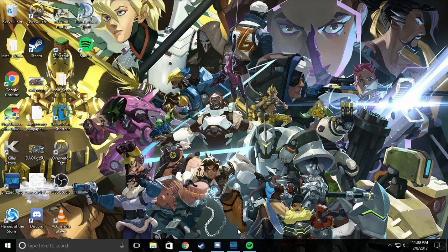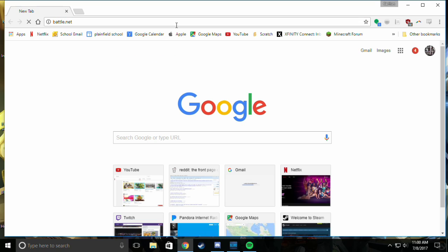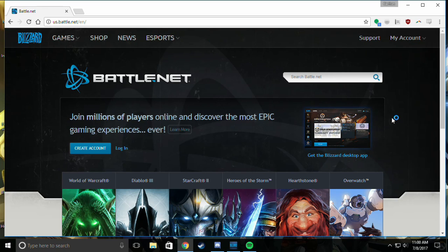The first thing you'll need is the Battle.net app, which you can get by going to Battle.net in your web browser. You'll see this button — Get the Blizzard Desktop App — which you can click right here.